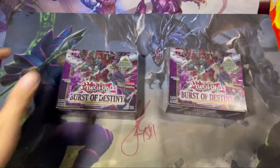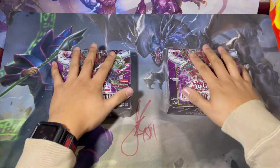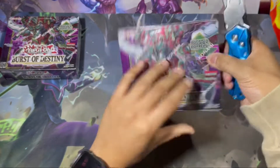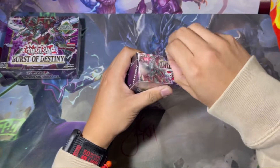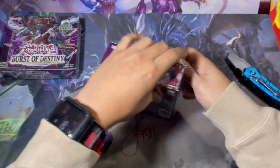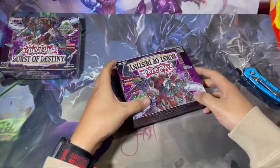What we're looking for in these is Enforcer, obviously Ecclesia, and that Sword Soul because Sword Soul is the wave right now. So we're gonna open this up. Let's go — left or right? Right, okay. Let's crack this open, first of destiny — literally just came out today. Shout out to Array Collecting for grabbing me these because your boy had to work.